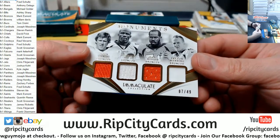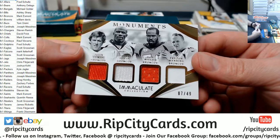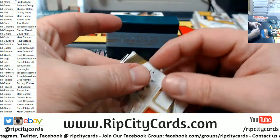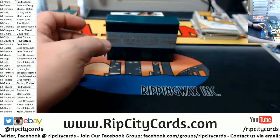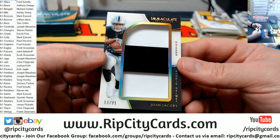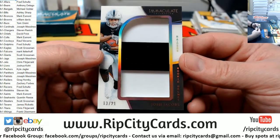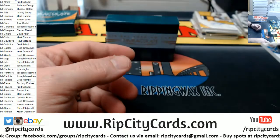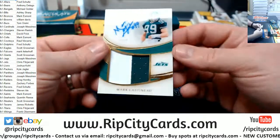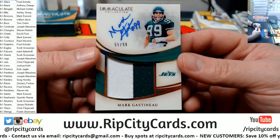Got a 7 out of 49 for the Broncos — Elway, Terrell Davis, Von Miller, and Peyton Manning. Another rookie helmet — Josh Jacobs, 13 out of 21 for the Raiders — going to have to go into a slider box. It is the J-E-T-S Jets — Mark Gastineau, 55 out of 99.